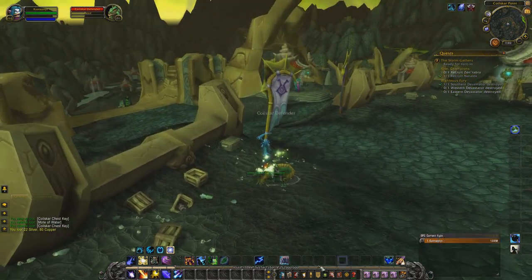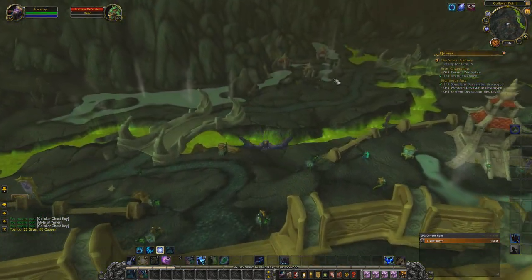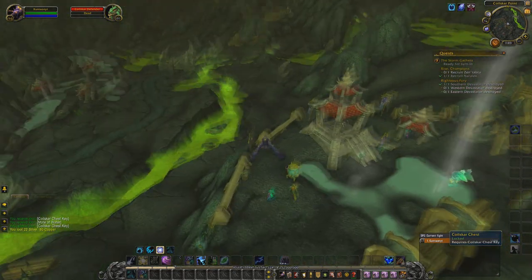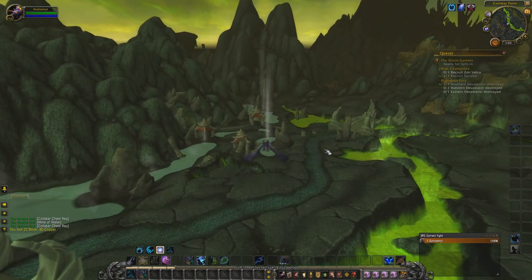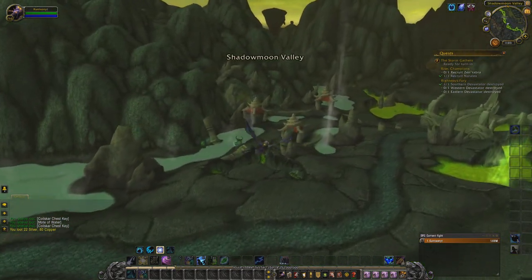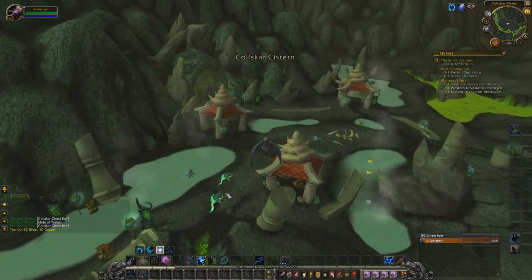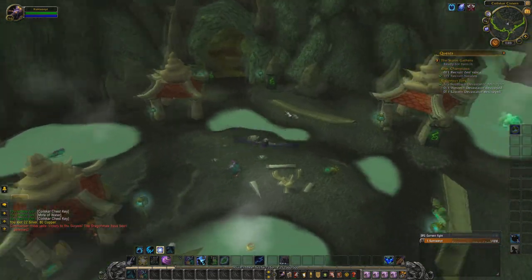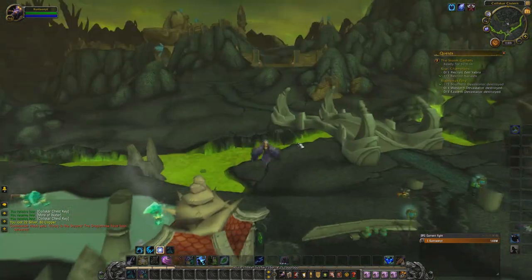I definitely recommend going to the other location, not really this one. But if you're in a pinch and someone else is constantly farming the main spot, you can always just fly right over here. The easiest way I've seen this farm done is: run around the outside, wipe all of them, skin everything you can, then run inside the cave and wipe everything in there and skin that too.